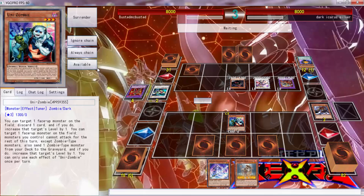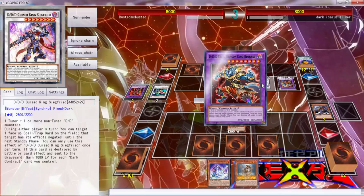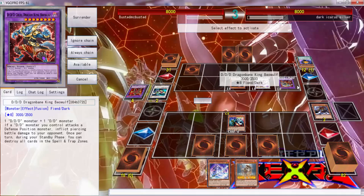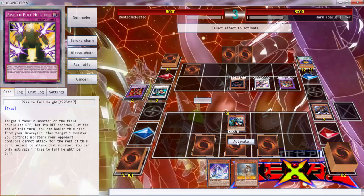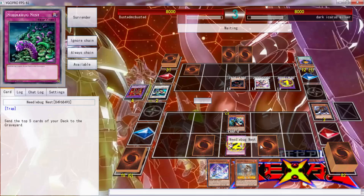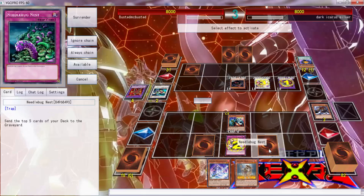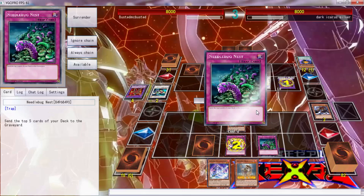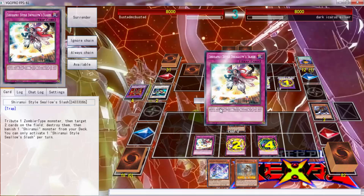So what we can do here is activate Needlebug Nest and prompt him to negate it. He's possibly not going to negate - he's going to negate my Needlebug Nest, but that's fine. I don't care about you. Wow, you chose that card out of everything on the board? You chose that card out of everything you could possibly have done. So we're going to do this.